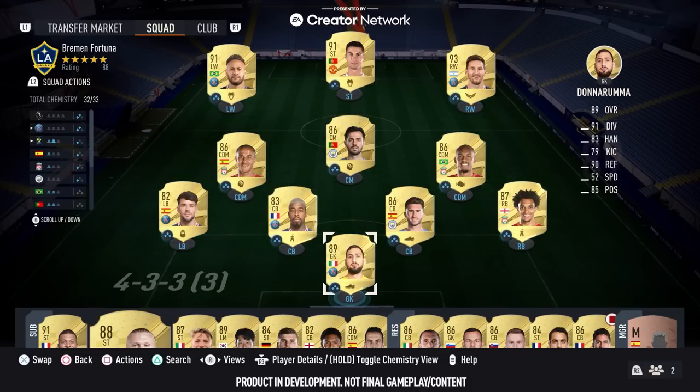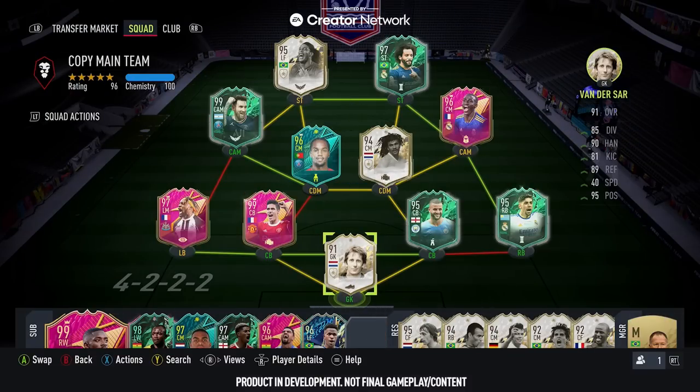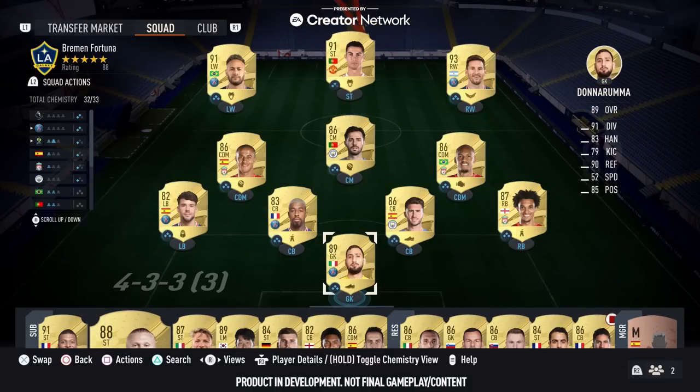The first major change from previous FIFAs to FIFA 23 in terms of chemistry is that overall squad chemistry has been removed and positional links have been removed. We no longer have those green lines, orange lines, red lines which define how a player gets their chemistry, and we don't have 100 chemistry anymore. We are focusing purely on building the maximum chemistry for each individual player in our starting 11. Players can earn up to three chemistry points on FIFA 23 by having players of the same nation, league, or club in your starting 11.